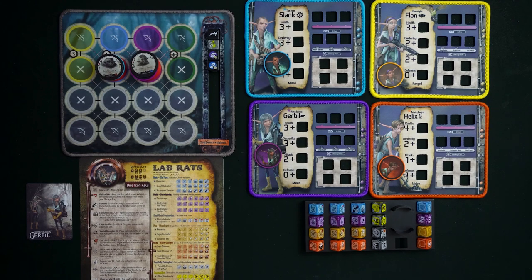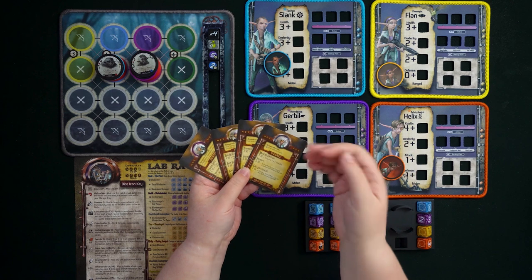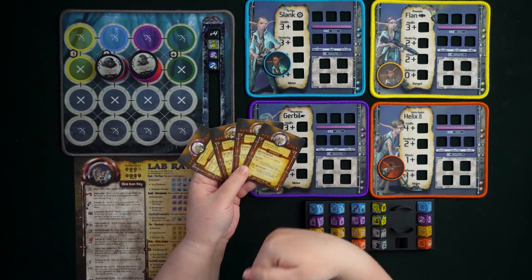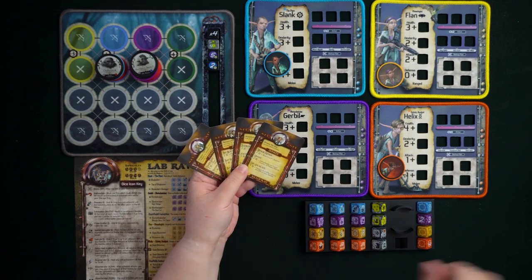Now it's time to talk about backup plans and the innate abilities of each Lab Rat. We'll look at these individual cards one by one.